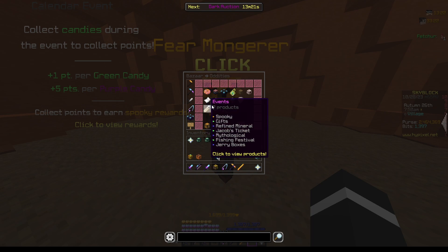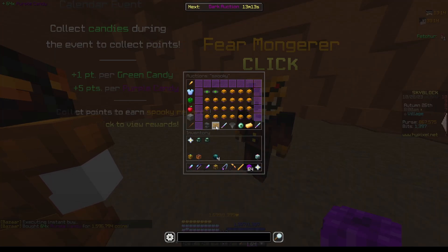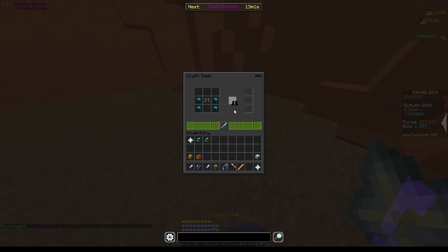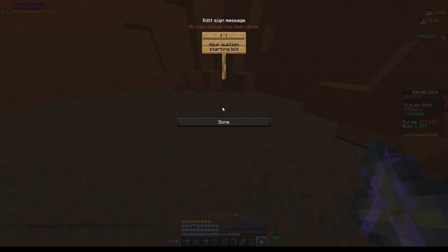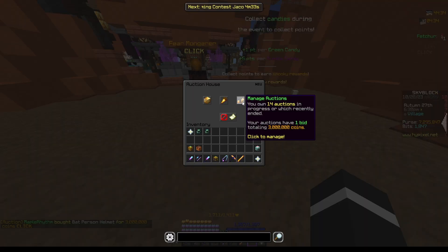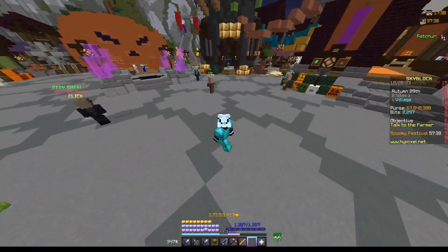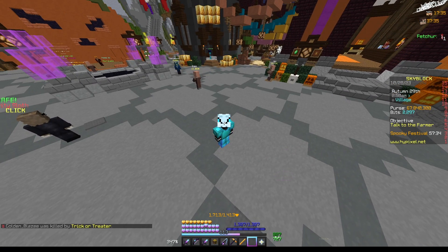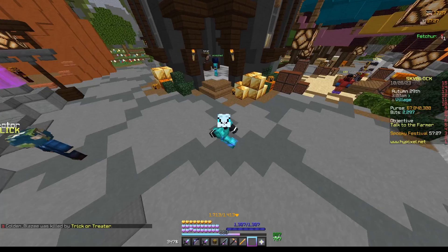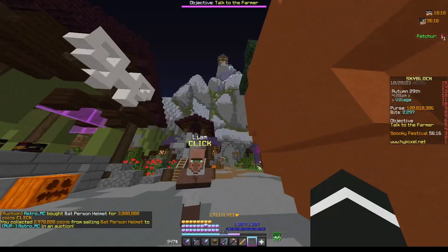This time I actually have more time to flip because it is just the beginning of the hour before the spooky event, so now I'm just going to start flipping and see how much money I can make. Crafting bat person armor is insane — every single piece is like over a million coins profit and they sell basically instantly. I'm already up to 7.3 million, and looking at my auction house it's a little crazy because I have 14 other pieces waiting to sell. I just made 70 million coins in about one hour. The last of it just sold, bringing us up to 120 million coins — this is absolutely ridiculous.